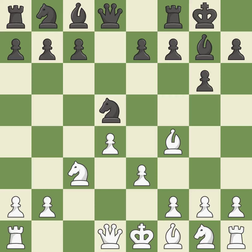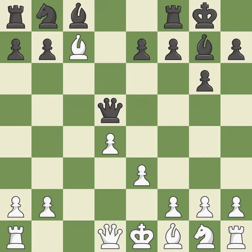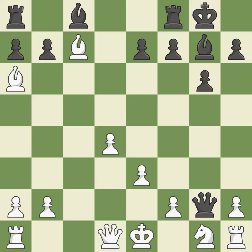Nxd5 recaptures the knight and frees the diagonal for the dark-squared bishop. Nxd5 exchanges pieces by capturing the knight on d5. Qxd5 recaptures the knight and centralizes the queen. Bxc7 captures the undefended pawn. Na6 develops the knight and attacks the bishop on c7. Bxa6 captures the knight in order to double black's pawns.